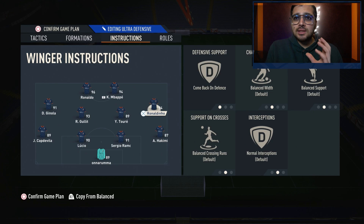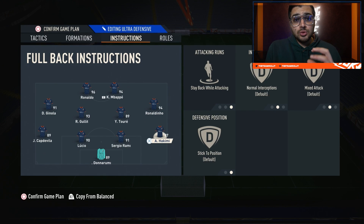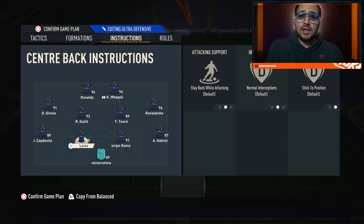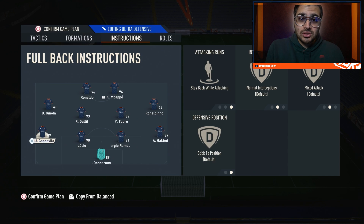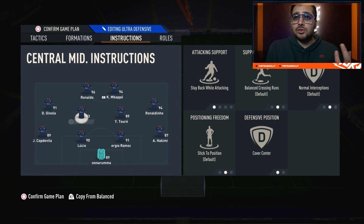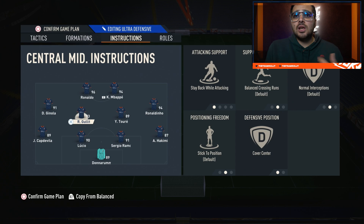The instructions are nothing too specific either, but the way that driven passes play out in this game makes the 4-4-2 beautiful. You can use any mechanic in here — driven crosses, Trevella's finesses — because we're using the full back on stay back while attacking on the right-hand side. On the left-hand side, Copa de Villa is also set to stay back while attacking. You don't see that quite often anymore in a lot of tactics, but it's just the balance and structure the 4-4-2 shape offers.